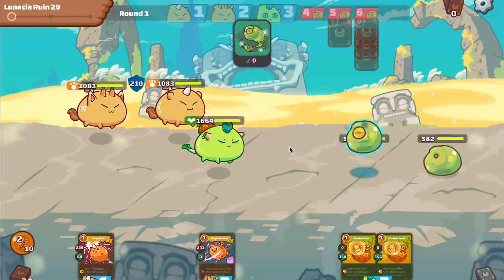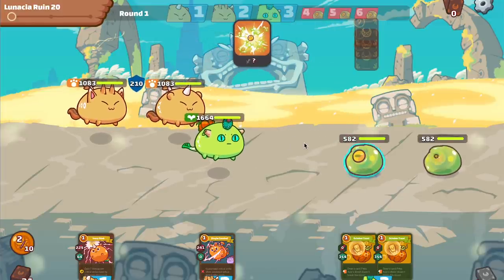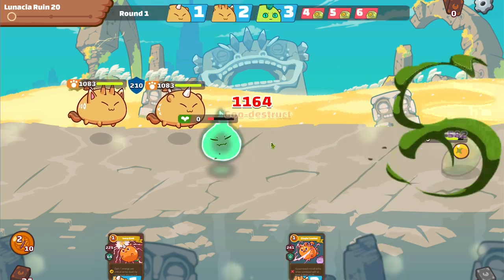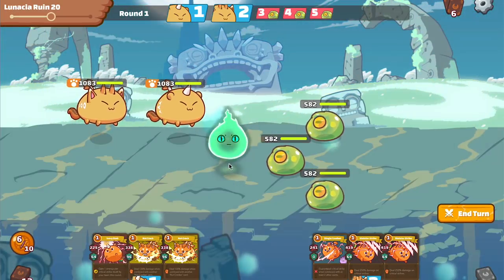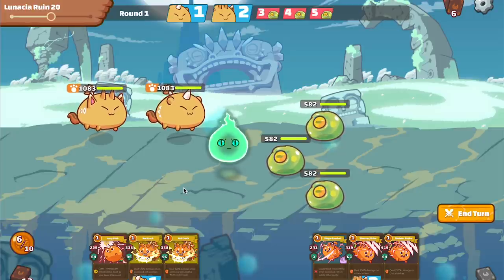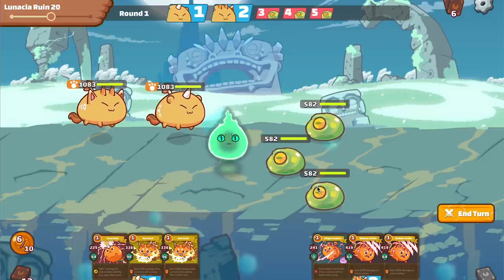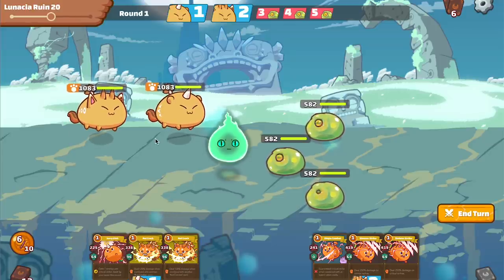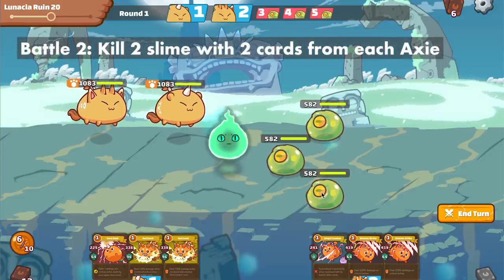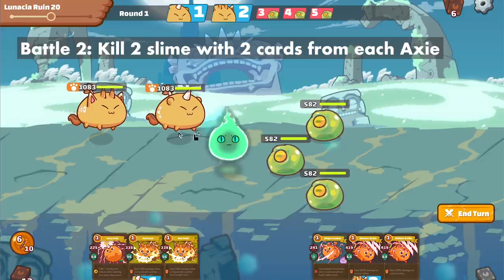I got lucky with a crit there, but if I didn't, the two nut throws would kill it. You can see it explodes, does 1164 damage, and the second one explodes and kills off the plant. The reason I want to kill off the plant is that I want none of the plant cards going into the next round, and I want at least two cards from each of the beast Axies, so I can kill off two ghouls and just have the one explode on my midline Axie — either sending it into last stand or leaving it with just enough HP to survive.